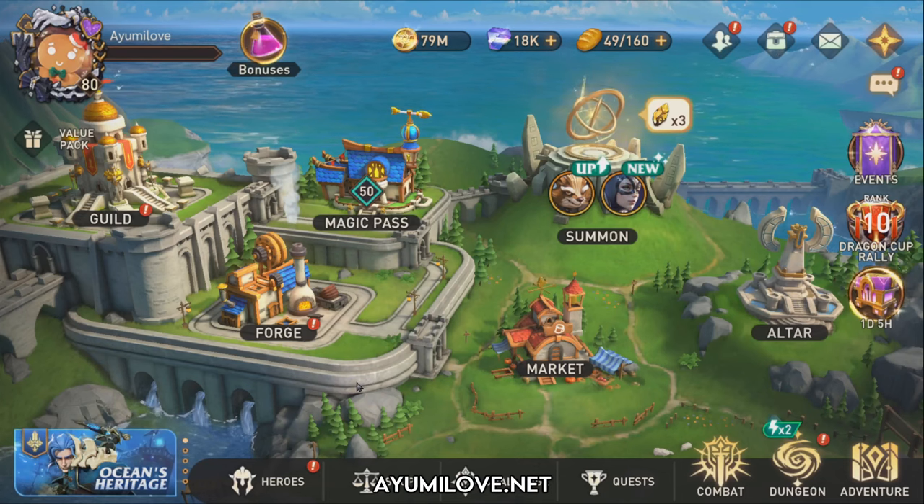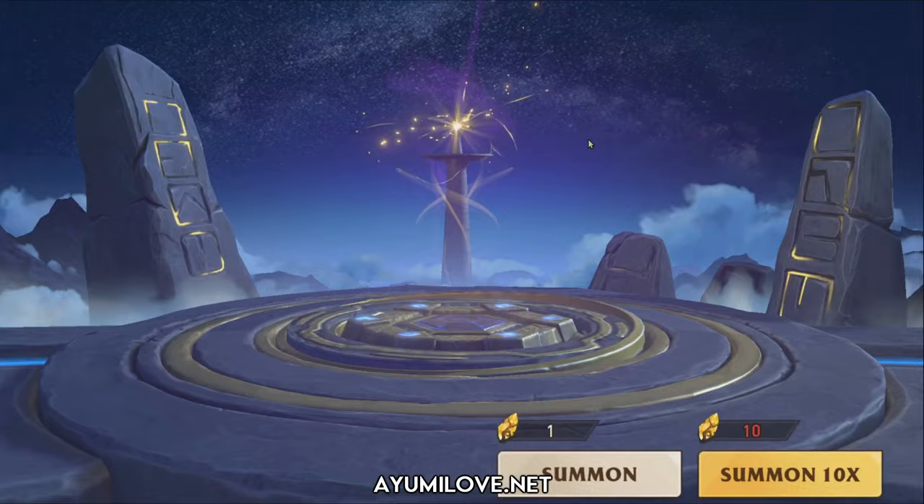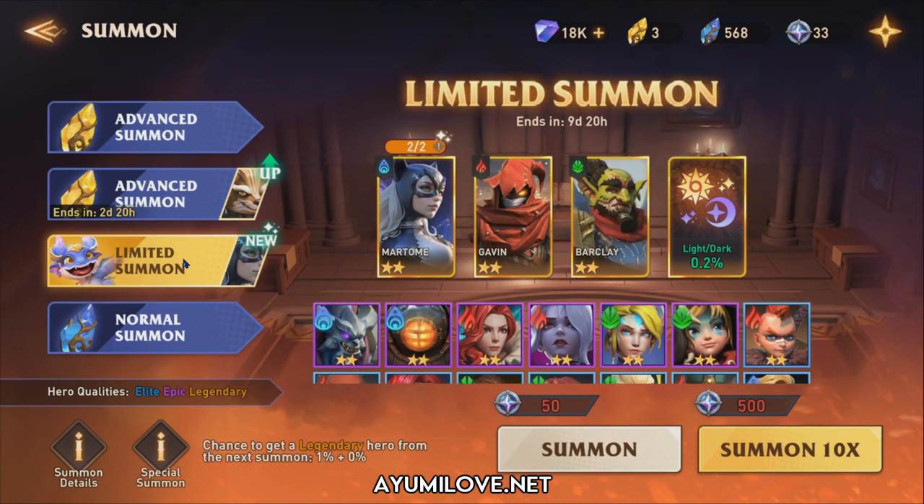Hello everyone, I'm Love here back again with another Evaking KOS era video. In today's video, I'll be creating a guide on the new legendary hero, Bartomee, who is currently available in the limited summon. At the point of this video recording, you'll have around about 9 days and 20 hours to summon her.